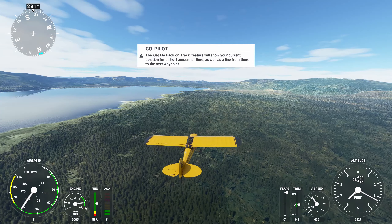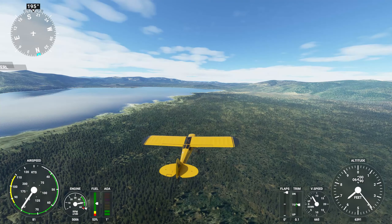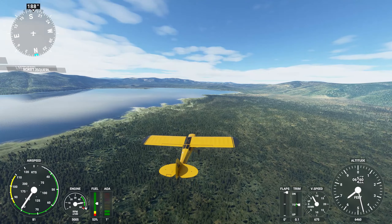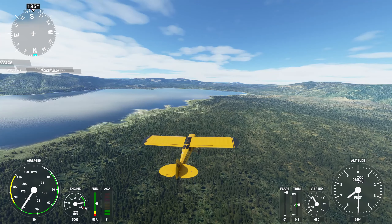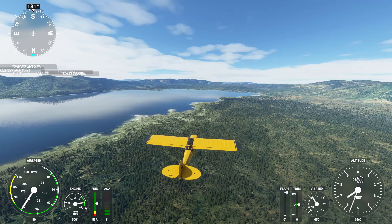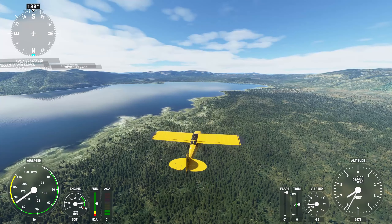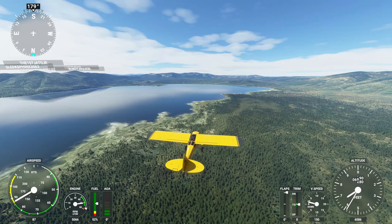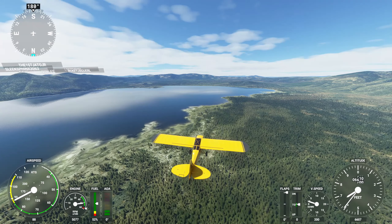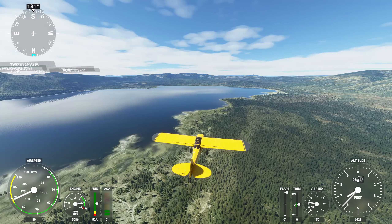I drifted to the right and I'm not going 192 anymore. I have been climbing like crazy. I just looked down and said why am I only doing 80? I got rid of the flaps. Let's go up to the southern shore of the lake and we are looking for County Road A1, following it southeast.